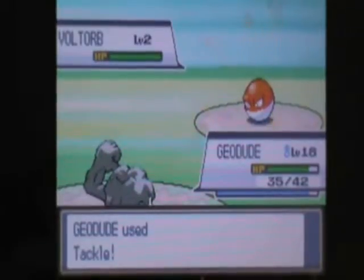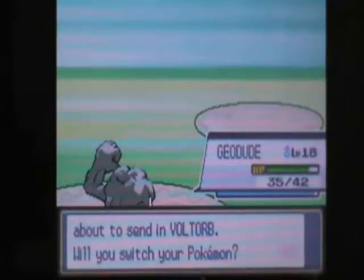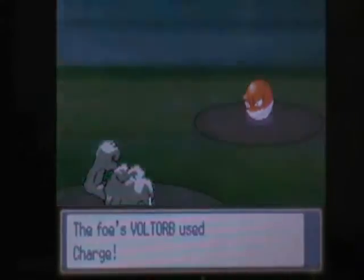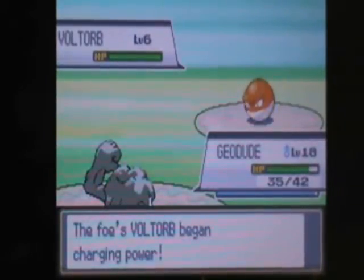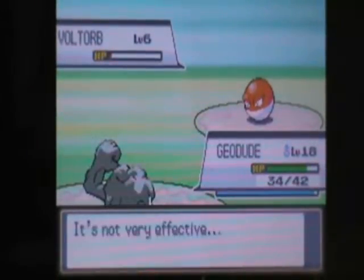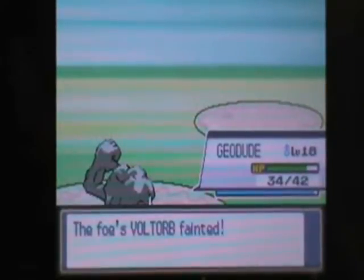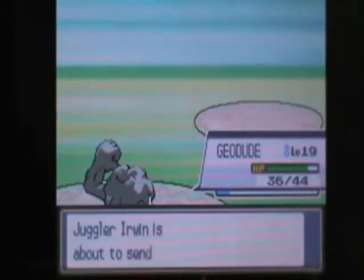Level 2! Really, at this point in the game they throw out a level 2 Voltorb. Are you kidding me? Probably the levels will get higher with the other Pokemon, but still — a level 2 Voltorb. It's just to make us feel like we can do anything in this game, like we're all powerful, and then once you start bringing out the stronger ones, you make us feel bad. False hope right there.